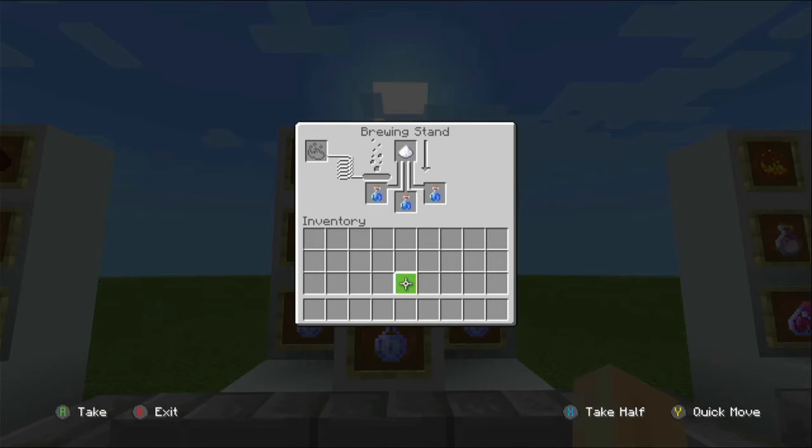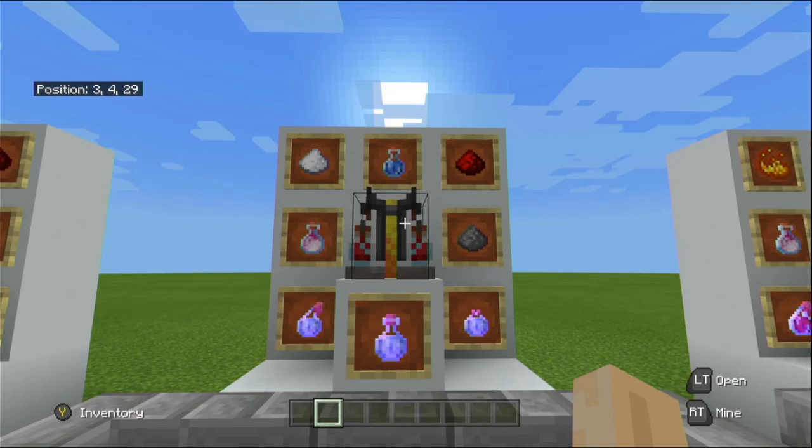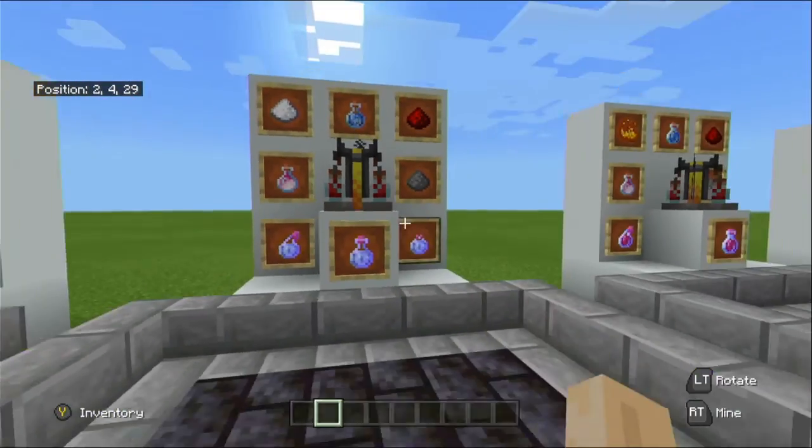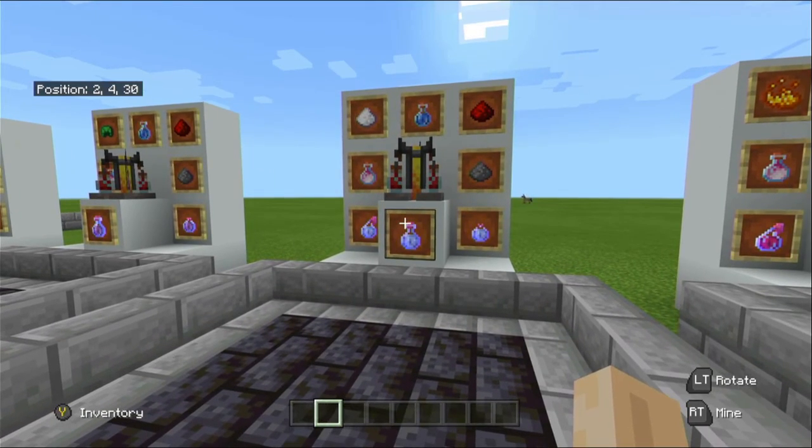Level one also increases your field of view and gives the visual effect of running faster. It lasts for three minutes and can be extended to eight minutes using redstone — leave your potions in the bottom and add redstone at the top. The level two version lasts for one minute 30 and increases your speed by 40 percent — leave your potions in the bottom and add glowstone. This potion also comes in a splash version using gunpowder and a lingering version using dragon's breath.